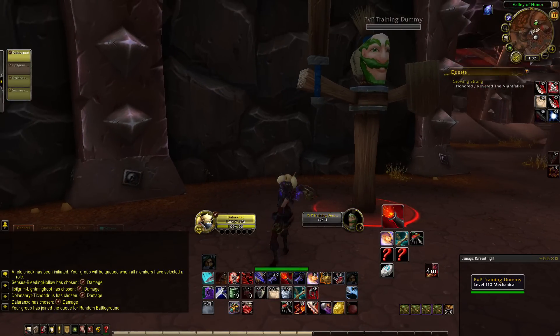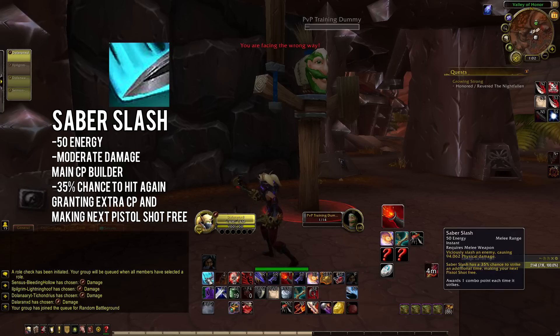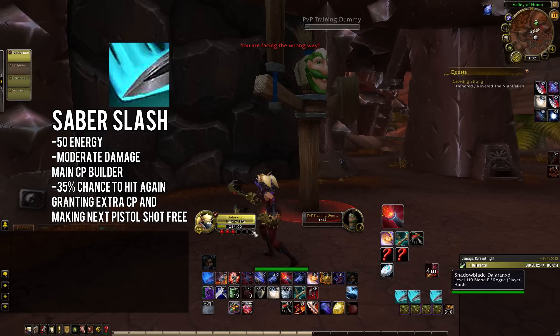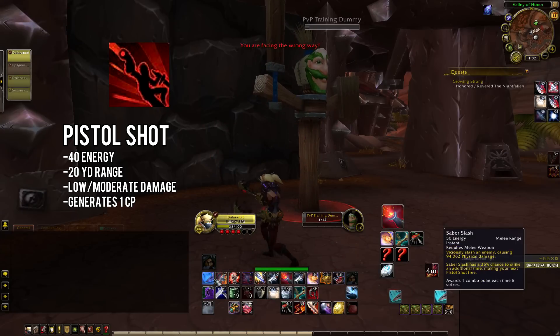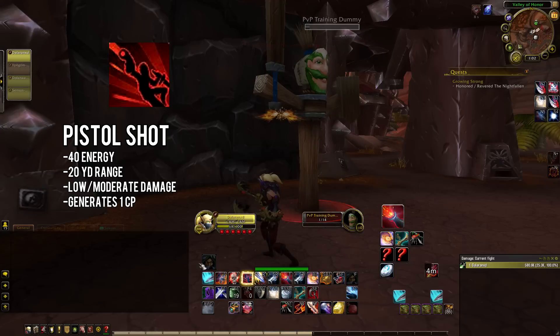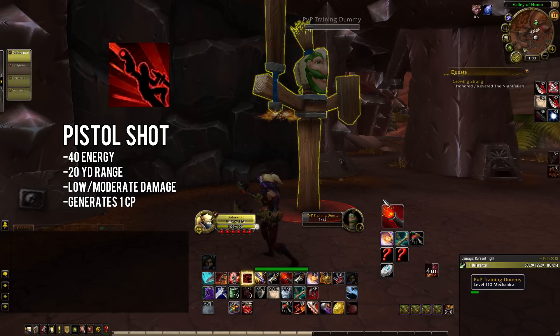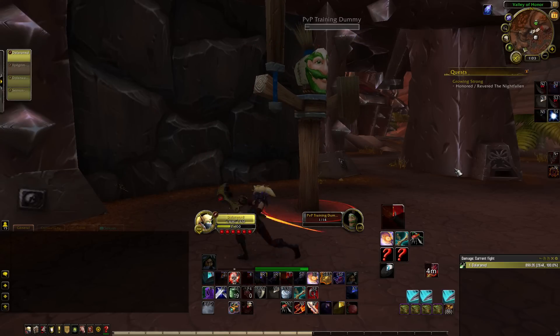Now I want to talk about your basic abilities and main rotation. Your basic combo point builder at melee is Saber Slash — 50 energy, deals moderate physical damage, and has a 35% chance to strike a second time which generates an extra combo point. If Saber Slash strikes a second time it offers you a free Pistol Shot. Pistol Shot costs 40 energy, has 20-yard range, deals slightly less damage than Saber Slash, and generates 1 combo point. At melee range use Pistol Shot only when you get free procs; at range feel free to use it to slow enemies.